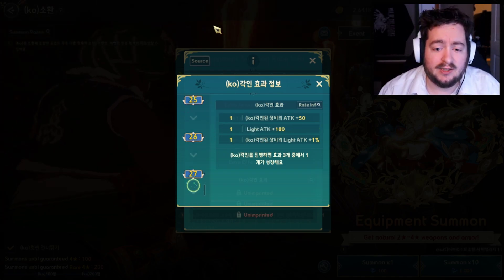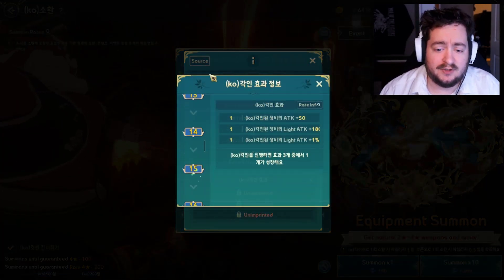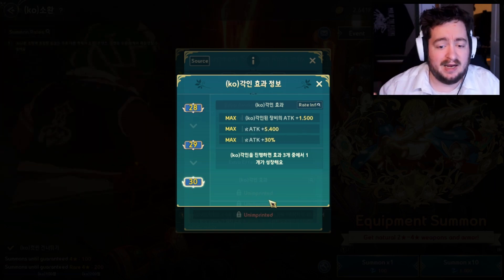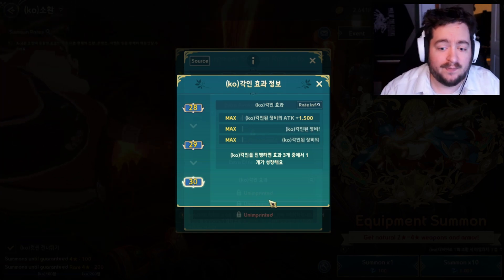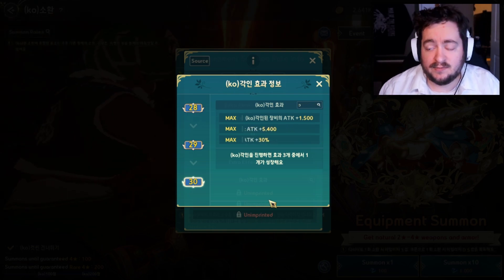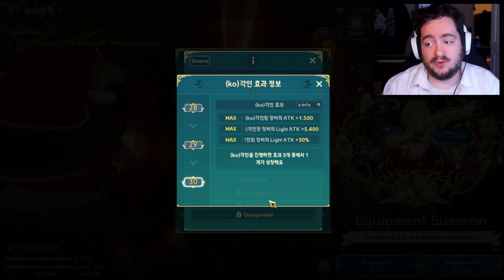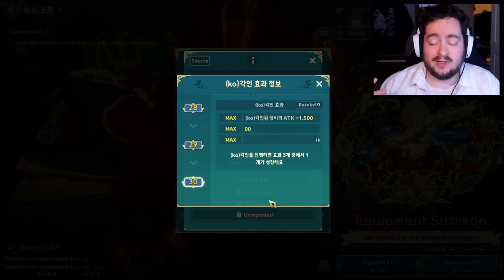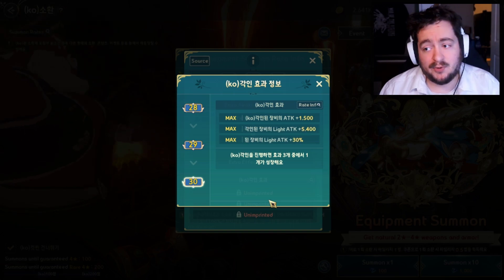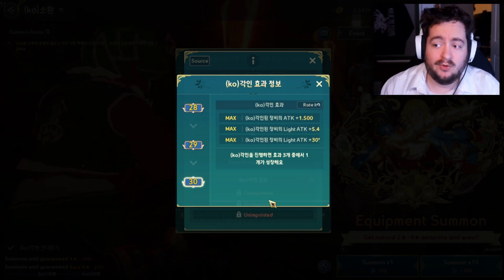For example, I have a Kronos Bow on the Korean version of the game — I'm using it because it's the same version as GL. Even with a maxed out Kronos Bow, you're really only getting Attack 1500, Light Attack 5400, and Light Attack plus 30%. There is something to be said about Light Element Attack being valued at 1.2x normal attack, but players with cursing on the global side could completely overshadow the entire imprinting system quite easily.